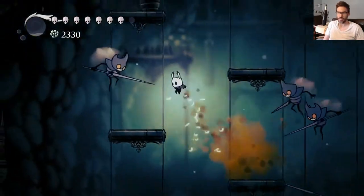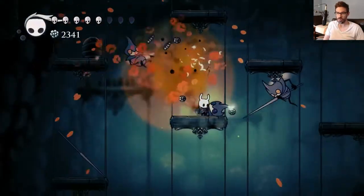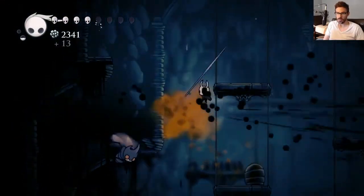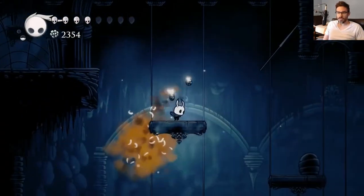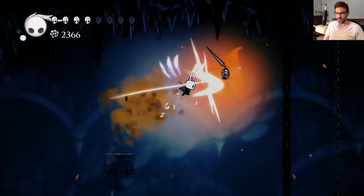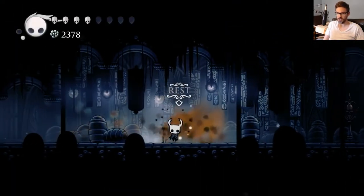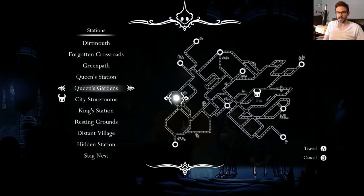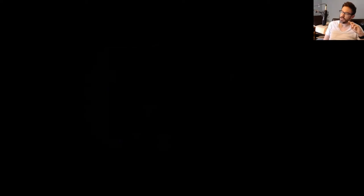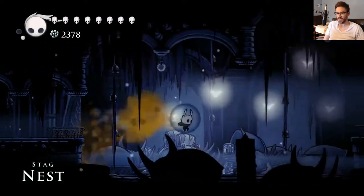What a jerk. So the reason why we're doing this right now — I know Godmaster is out and I want to play Godmaster, believe you me. However, I am not at maximum power yet. Not at maximum power. And I would like to be at maximum power to do all the boss rushes available in the Godmaster DLC. Going to this stag nest, doing this DLC, defeating the boss for this DLC gets you a charm slot — or a notch. And that is exactly what I want to do.